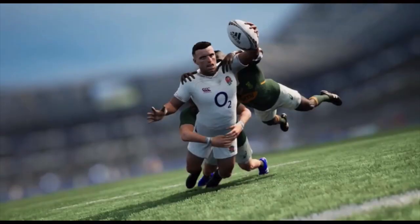As you can see from this screenshot, you've got George Ford going over for a try. In the background, it looks like Twickenham Stadium. This will give us a bit of hope for the other international teams as well — they'll all be licensed and have their own stadiums in the game.